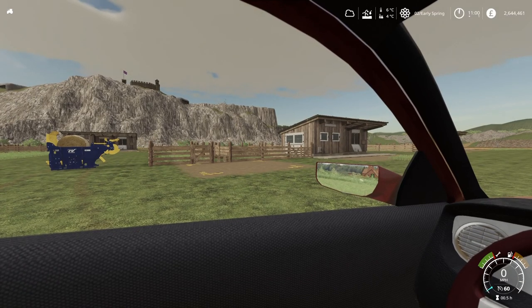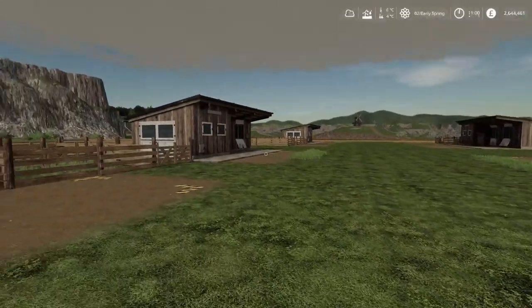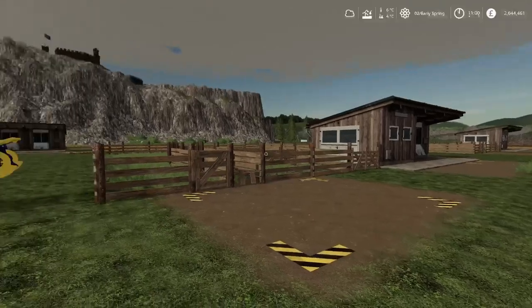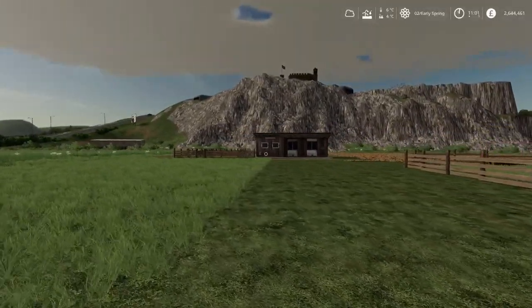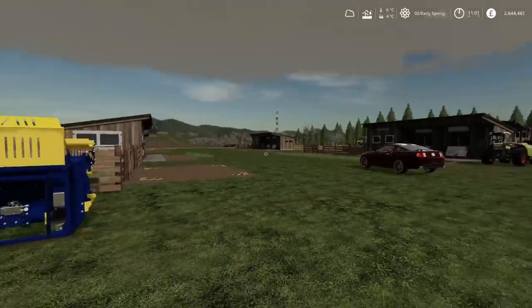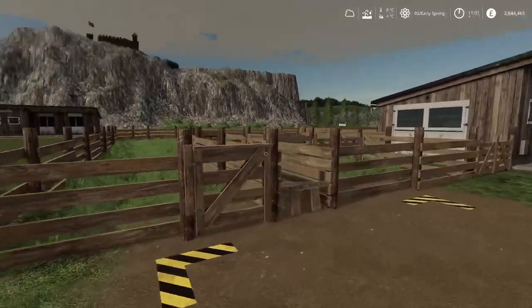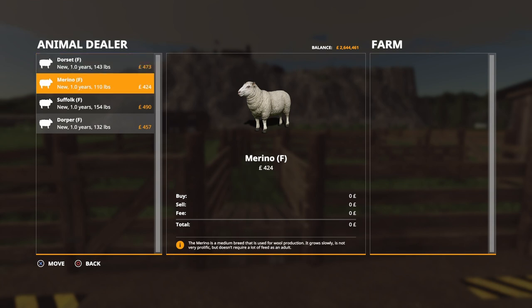First off, I have set up five sheep pens - the smallest ones - because we're going to do a test with them all. I've got one over there for a different test. I've got four pens because there are four different sheep available, so you click on the animal dealer and it shows you which ones we've got.